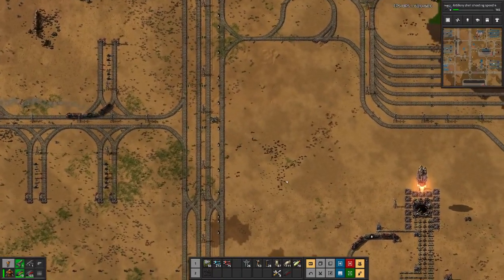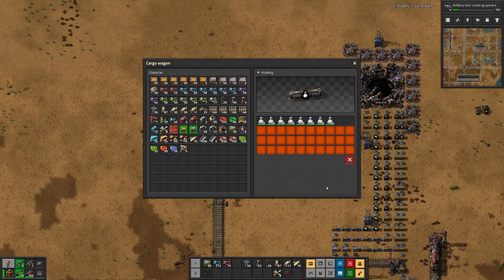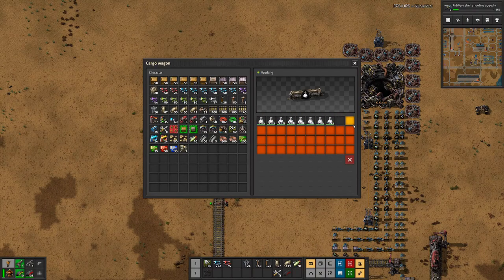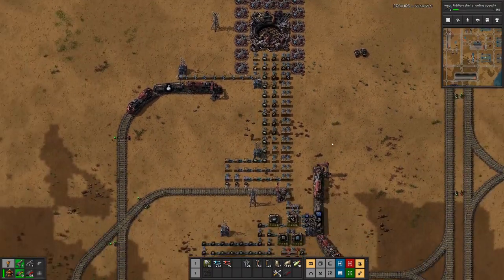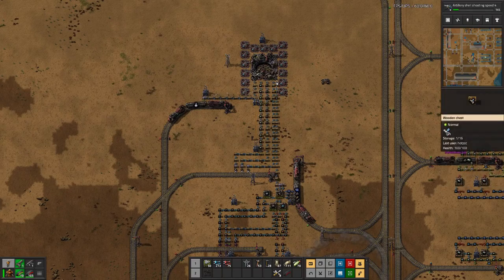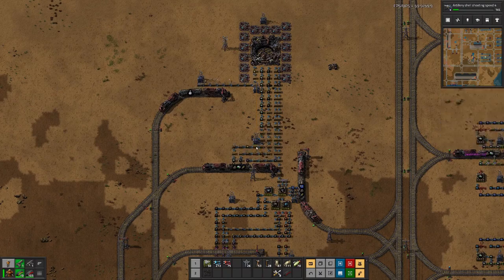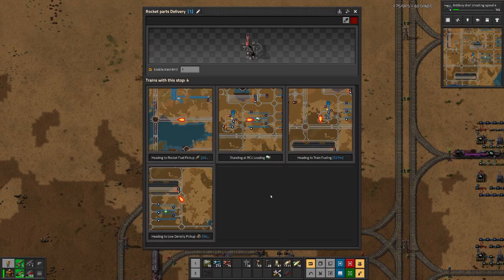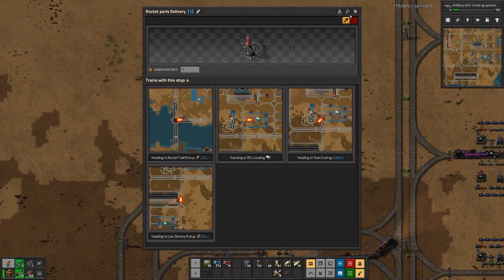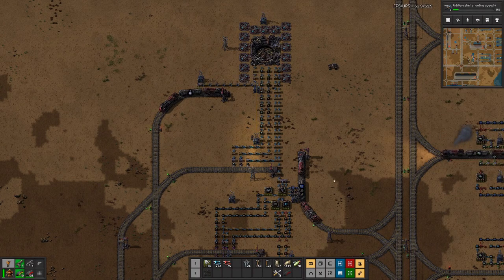That's supplied as well. Another rocket is lifting off and we are nearing 20,000 science packs. We have three more satellite train runs left there and we get another incoming here. We could maybe still add another train, but I first want to see how our satellite production turns out.